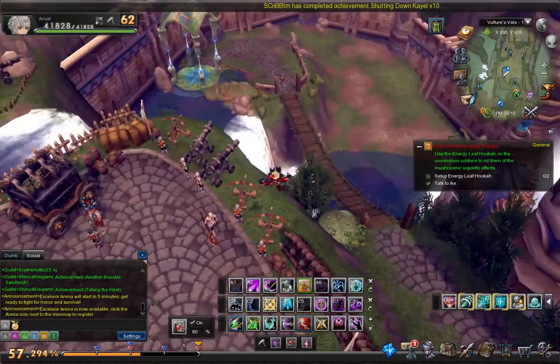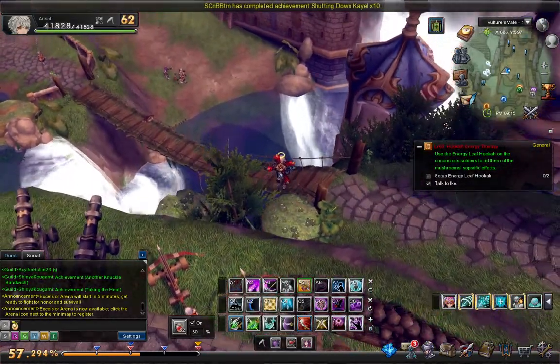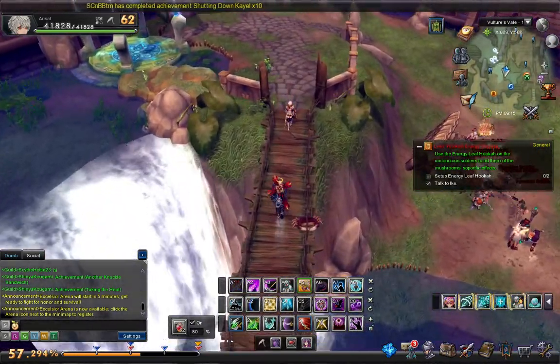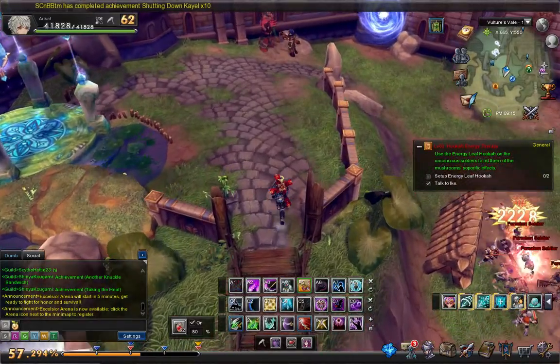And the Drab Crystal Shell you get right here in Vulture's Veil. It's kind of a rough drop rate, but fishing is really fun even if the drop rates kind of suck.